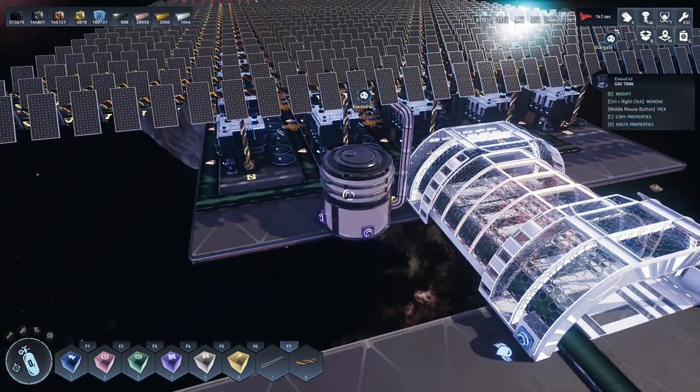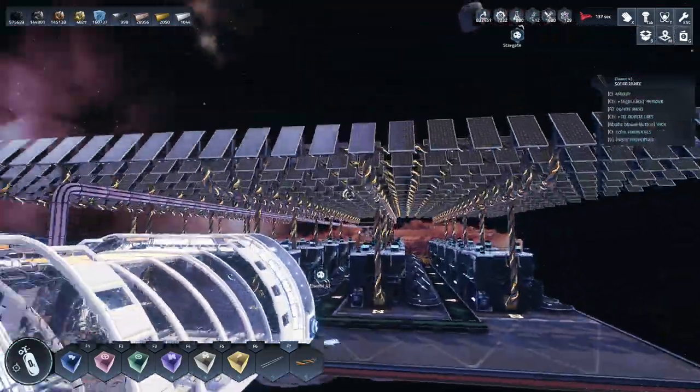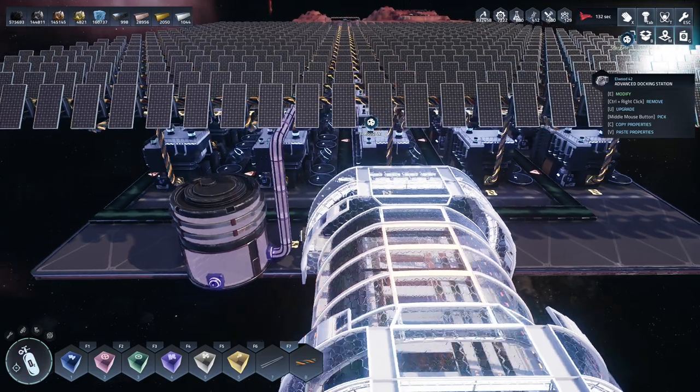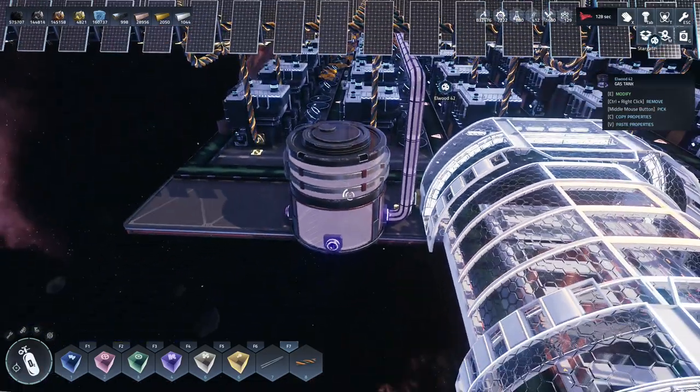You'll also notice something here - I moved the gas tank. In fact, I added a gas tank. We had the cable coming up here and plugging in. I checked the advanced docking port - the expert docking port - and the gas connector is here. So I moved it to this side and put in a tank here.